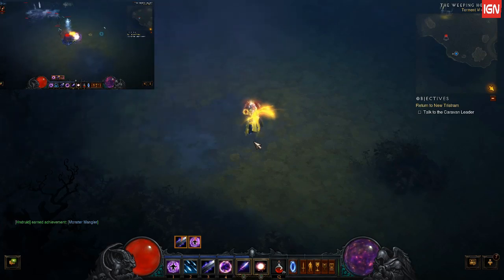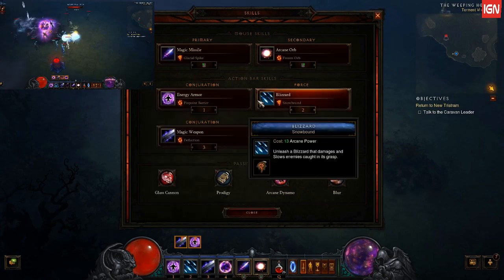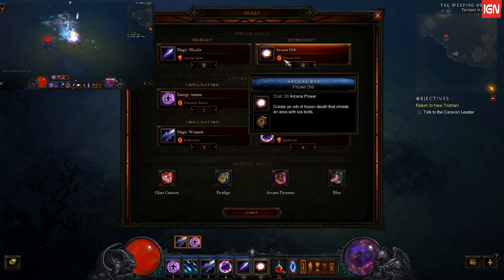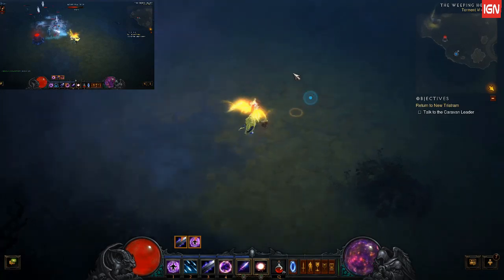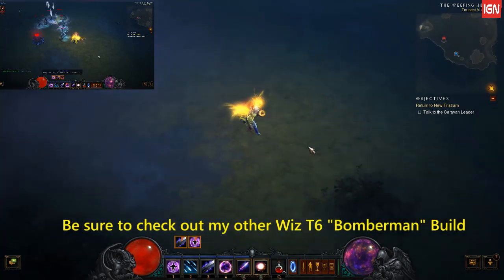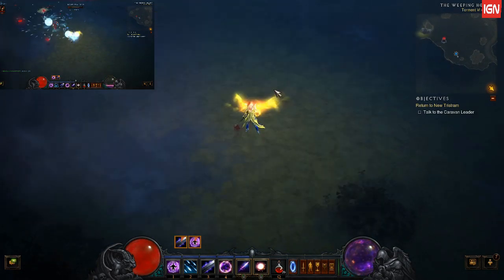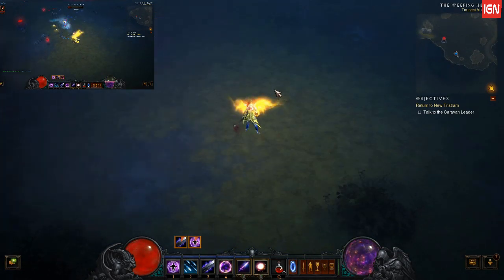Okay, this is Torment 6 Wizard playing. This is a follow-up of my other build that I showed before — this No Bound build. I finally got better gear and this is Torment 6. The upper left-hand corner is my gameplay while I tell you guys how this build works.